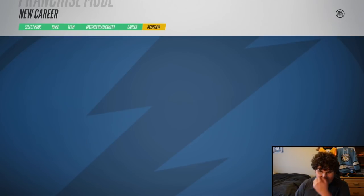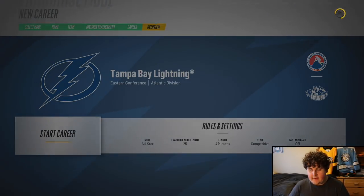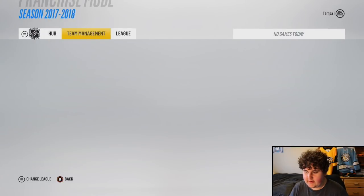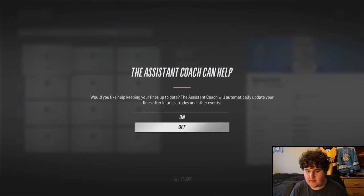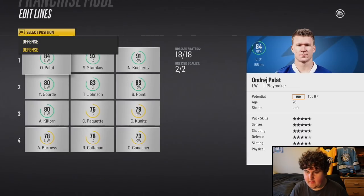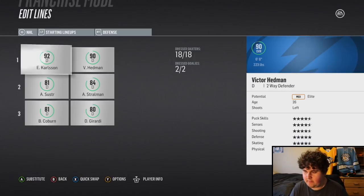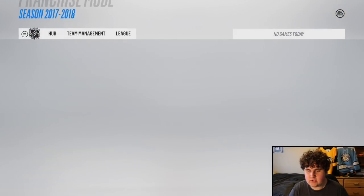I want that on. So I hope that if I keep injuries on and assistant coach edit lines on, it will just update them as we go. We're currently at champion team status, which is pretty reasonable. And Carlson-Hedman as a top D pair is just ridiculous. Let's go into the season and see how well Tampa can do.